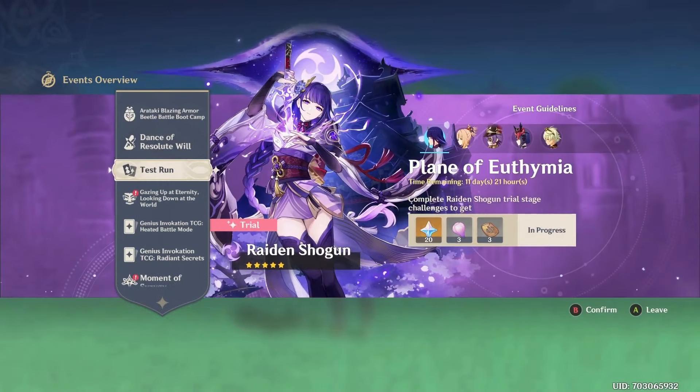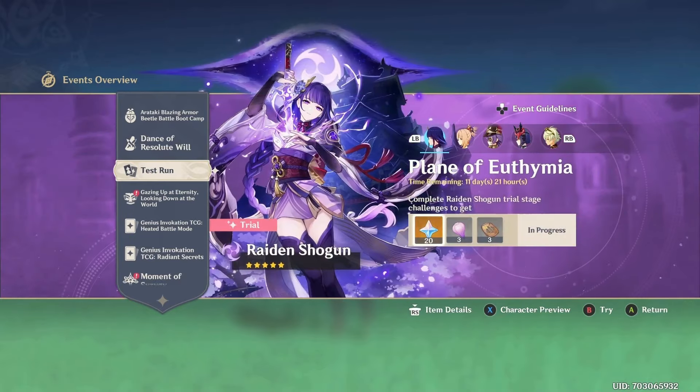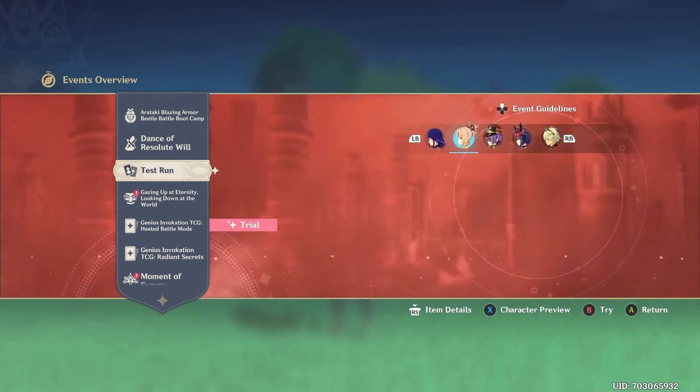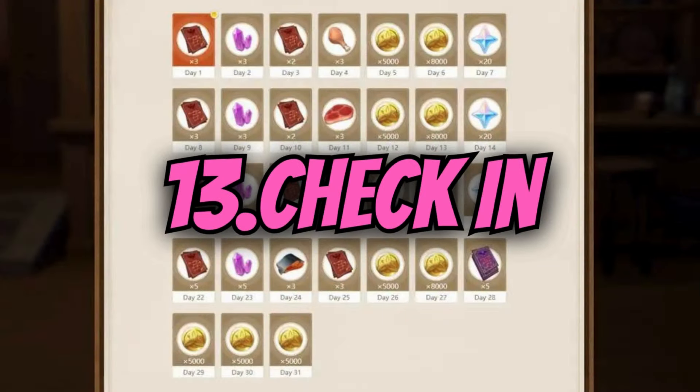Number twelve: five-star character trials. When a new character comes out or there's a rerun, you can try the five-star characters, and completing the trial gives you 20 primogems each. For two five-star trials that's 40 primogems total — go take it, it's free and very easy.